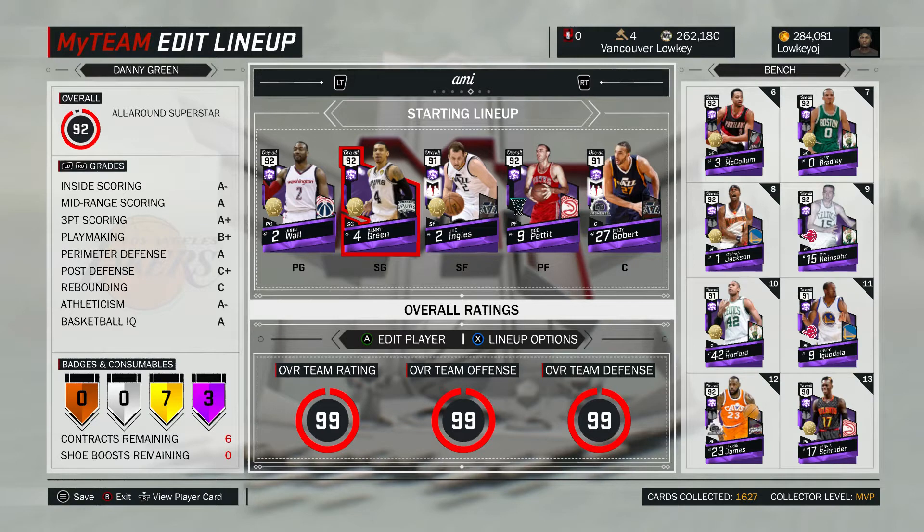Let's go into depth on this team. For the starting point guard I have John Wall. For the amethyst lineup he's hands down the best point guard you can get — he's even better than most of the diamonds out there. If you're going to get one of those budget diamonds, just get John Wall; he's about 15–20k cheaper than most point guards out there but plays almost like his diamond version. He's not as good at shooting the three, but everything else he does exactly the same.